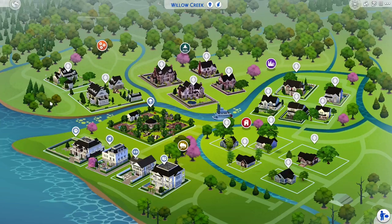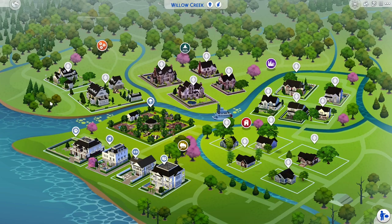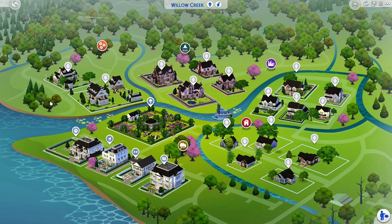I'm not planning on playing any of the households — just going into each household, showing you their house, giving you their backstory, their traits, and what clubs they may be a part of. Anyway, I think I've rambled long enough. Let's get started with the first group of households. We're going to start in Foundry Cove.